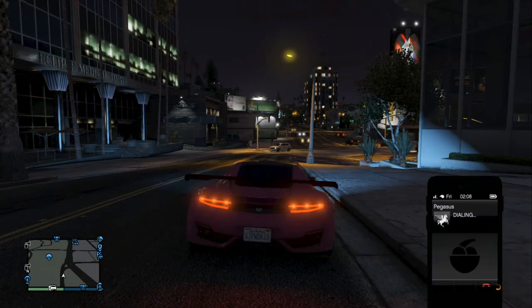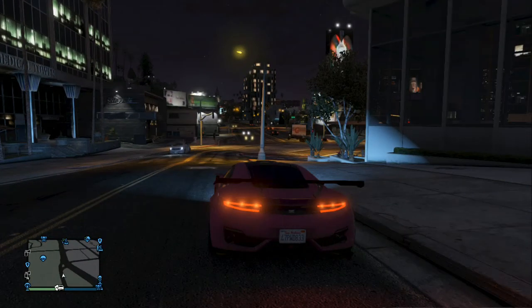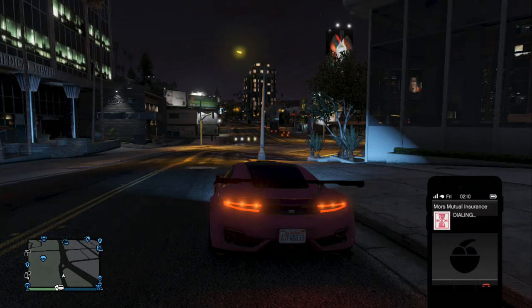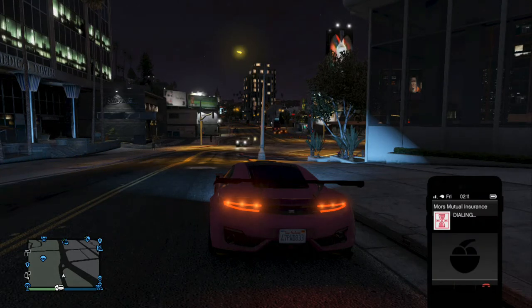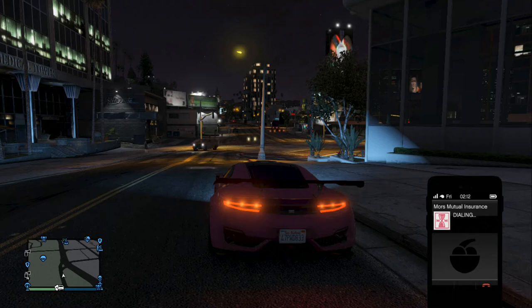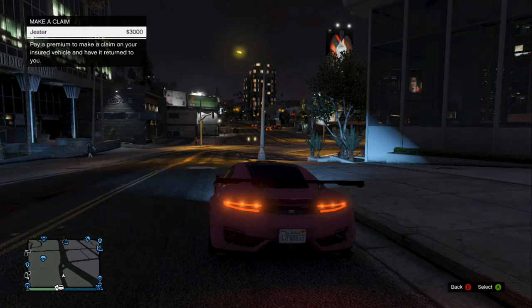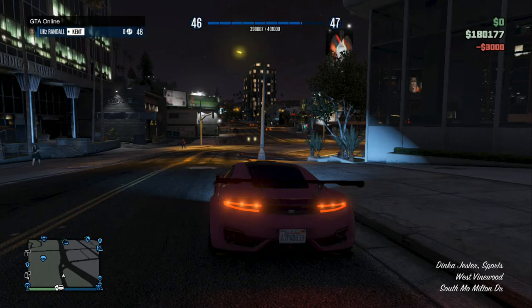All you want to do is get your phone up — not Pegasus, you want to go to Mors Mutual Insurance. Right here. Now as you can see, our Jester has apparently been destroyed, but it's not because we're in it. So you just want to pay the $3,000. Our money has now dropped to $180,177.